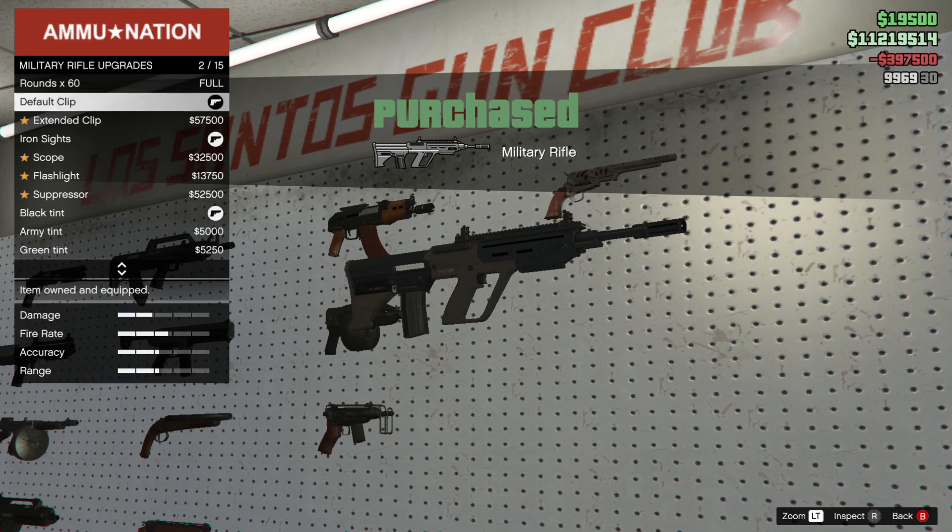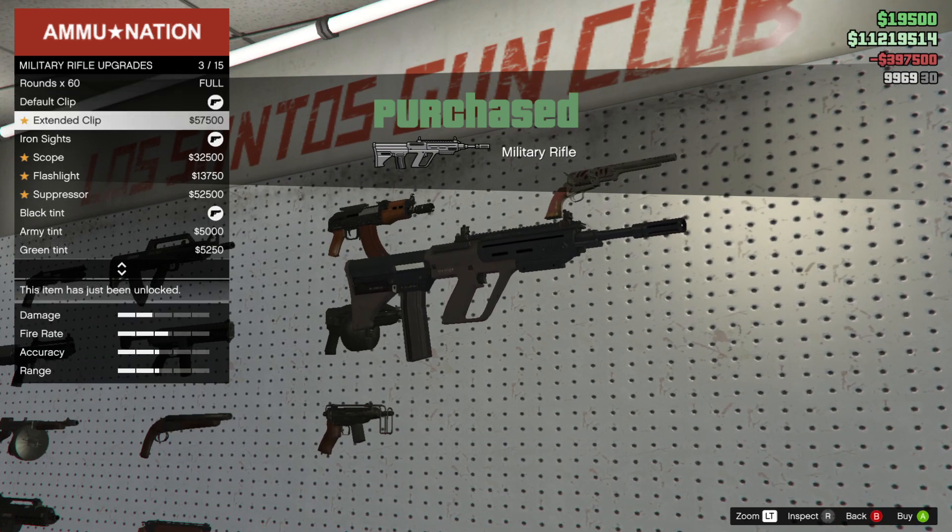It has optional standard upgrades such as extended clip, scope, flashlight, suppressor, and tints.